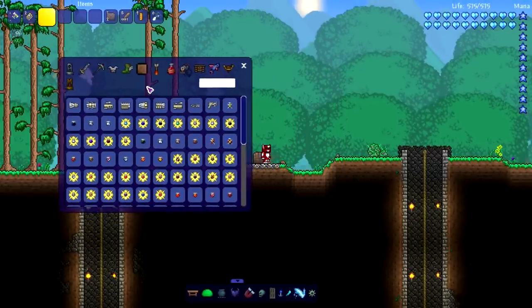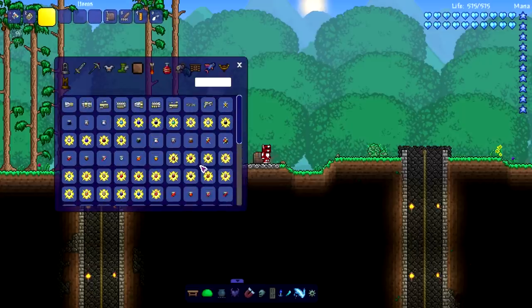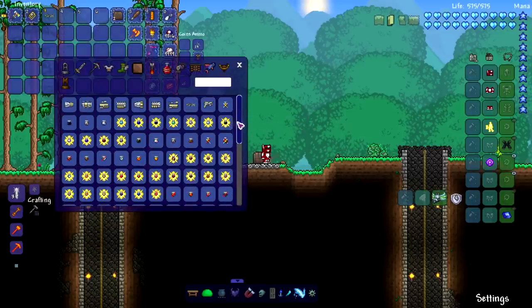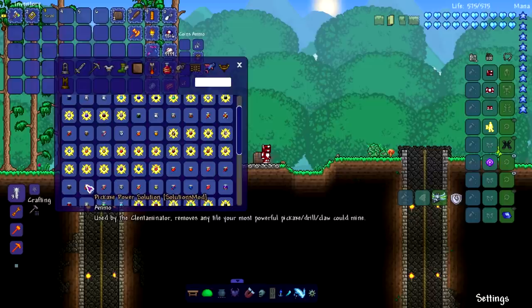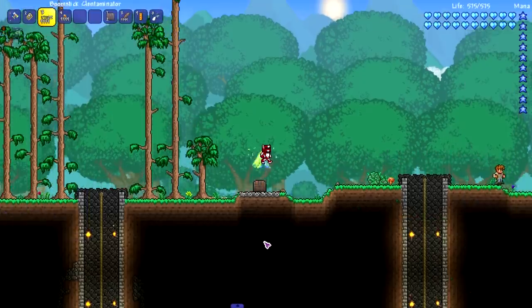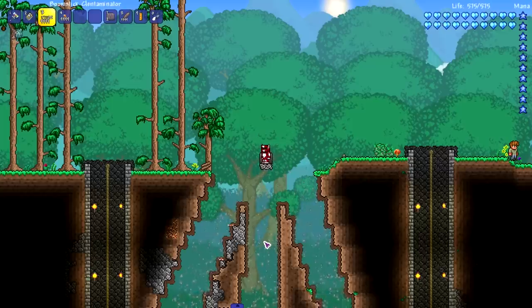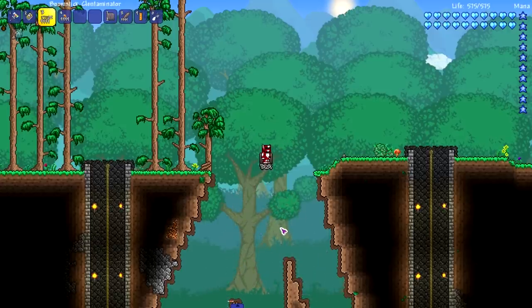Moving on to the next experiment - we have the Solutions Mod. You can get really destructive with this mod, so we're gonna put it to the test. Let's try the Removing Solution first, since it removes any tile your most powerful pickaxe or drill can mine. Let's put it to action - I feel like this might have a chance. Damn, it broke everything but the chest, as expected from most of my experiments. But the Instivator worked perfectly, so we're on a good track.